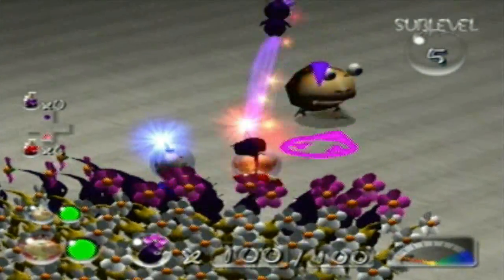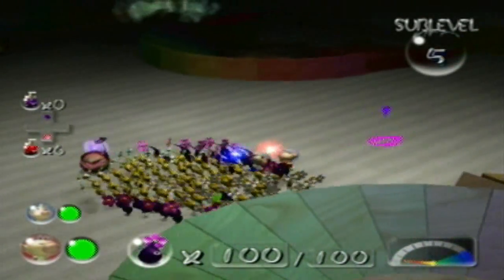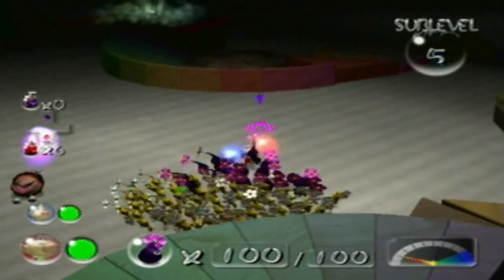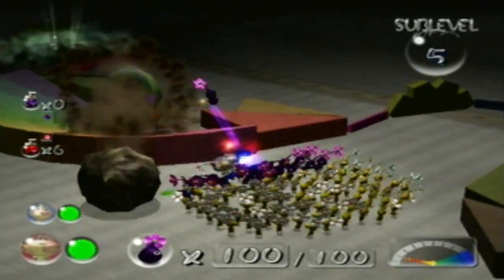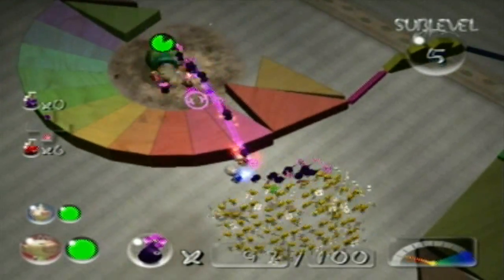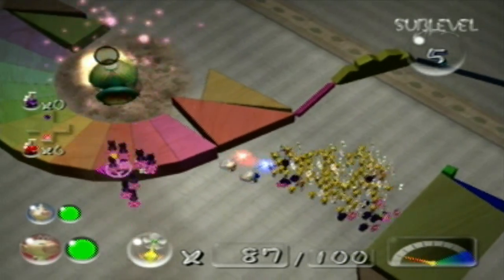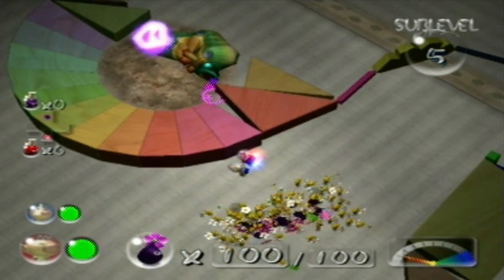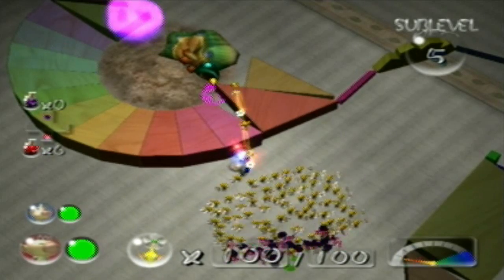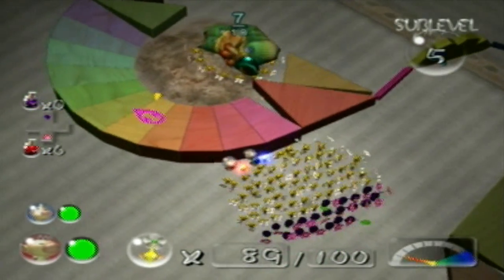Basically the main two enemies we're going to be dealing with on this sub-level are the cannon beetles and the dwarf bulbears — those are the only guys you have to worry about on this floor. Just the way these things are designed is what makes it so annoying. It's so difficult to get the Pikmin up to those guys because of how these barriers are designed.